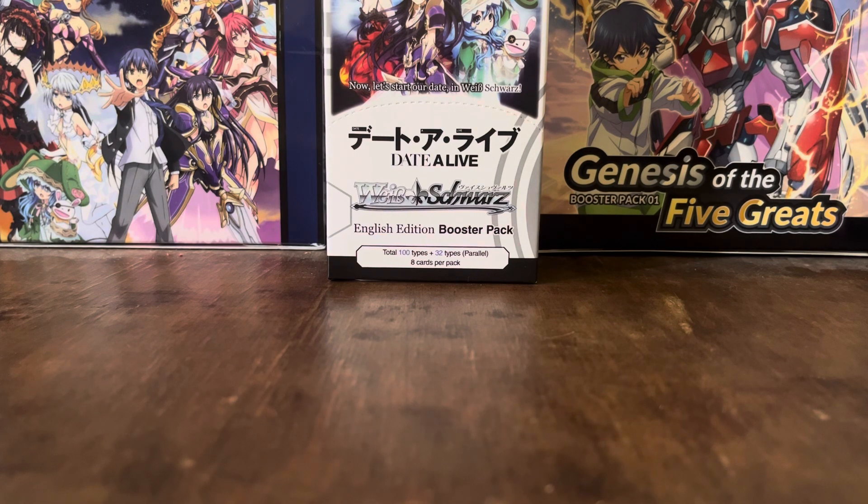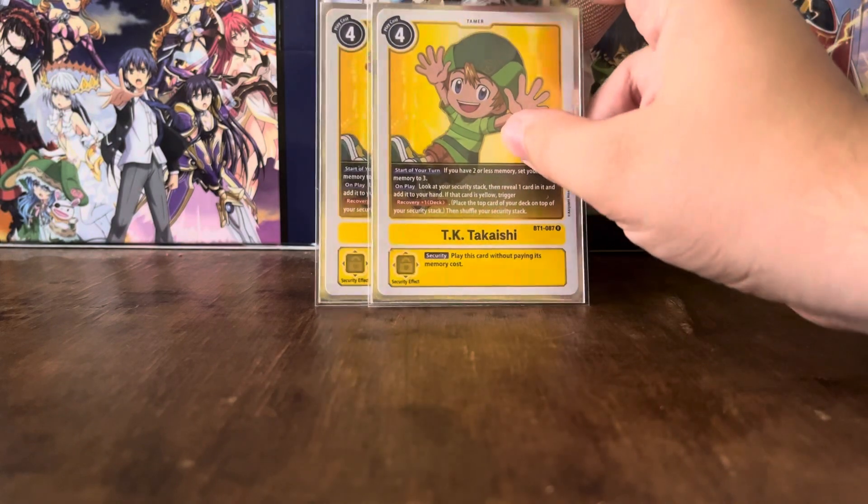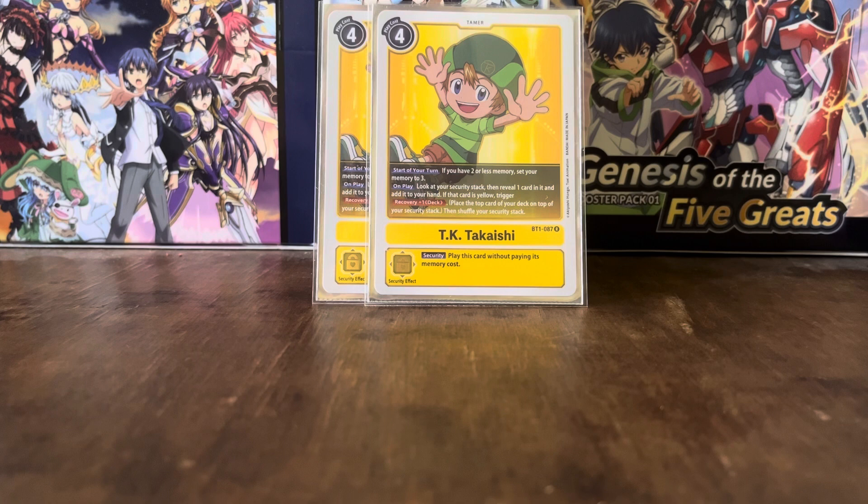Onto the Tamers, which are very important for ShineGreymon. We've got 2 of the Memory Setter, TK Takashi. He has the start of your turn effect like all Memory Setters: if you have 2 or less memory, set your memory to 3. He has the on-play effect: look at your security stack, reveal 1 card in it and add it to your hand — if it is a yellow card, you can recover plus 1, essentially replacing the card you just took, then place it in your security and shuffle your security. And with all Tamers, it has the security effect: if checked in security, you can play it to your field.